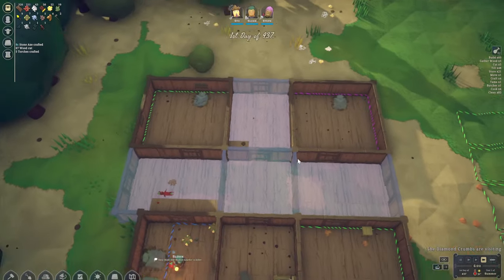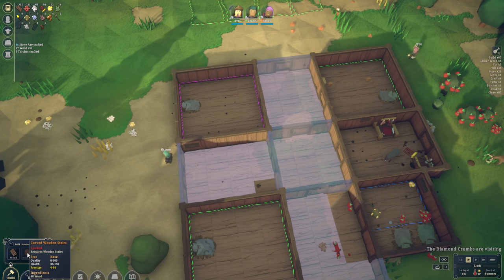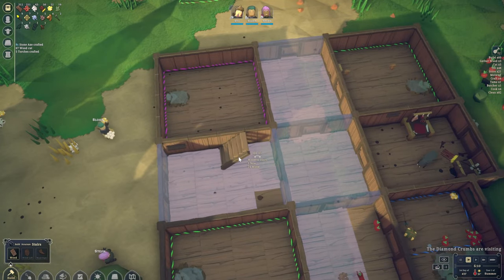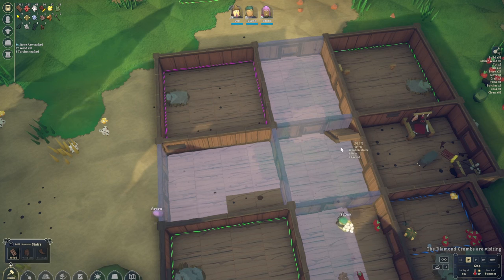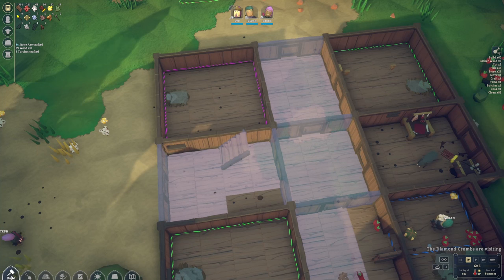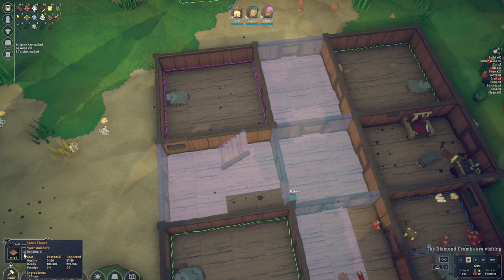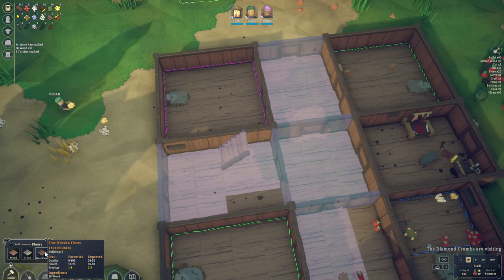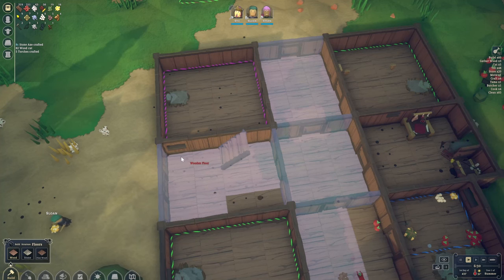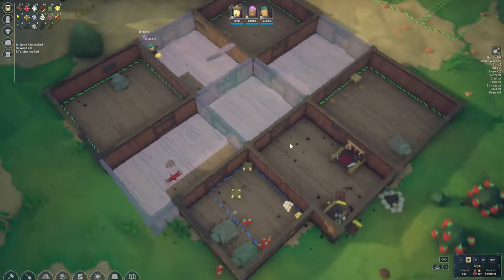We'd like to start putting down some stairs to let people go up. It seems we only have access to basic stairs, but that should be fine. We could do the spiral ones later on, but for now something basic will be sufficient. I really like how much information this game already gives you — we can see all the stats, quality, health, and prestige. This will allow us to plan a little bit better.